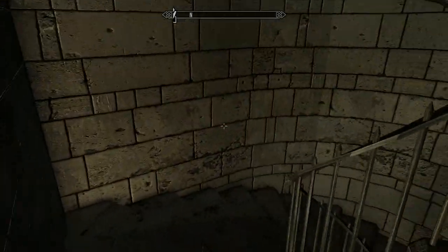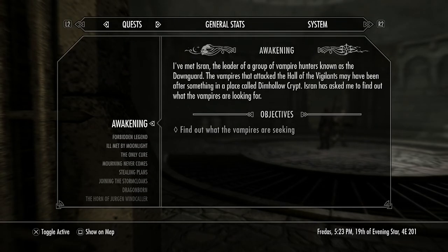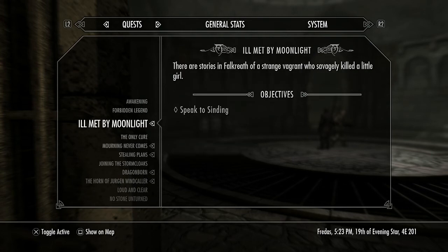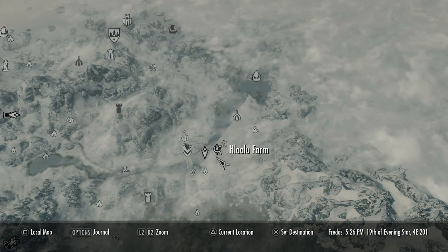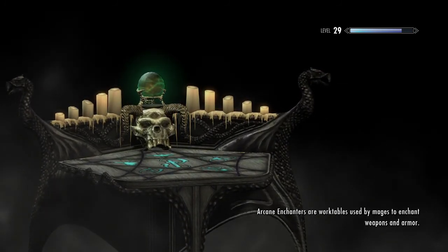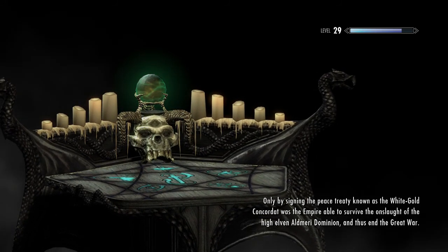The fort looks like something we'd have to re-spruce up and bring back to its former glory. Now, let's go to the Windhelm docks to travel to Solstheim. If you think back to the note the cultists had when they attacked us — and those weren't the only ones, I've encountered another group during my travels.